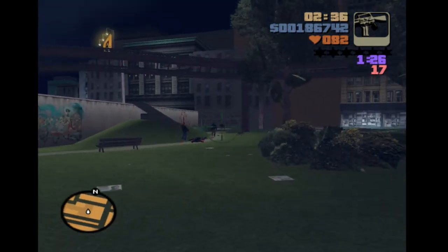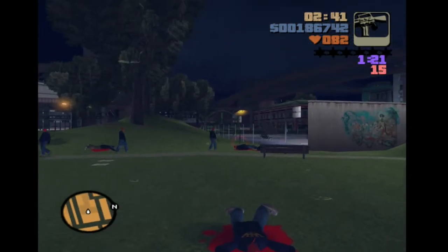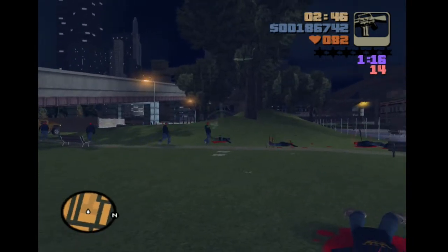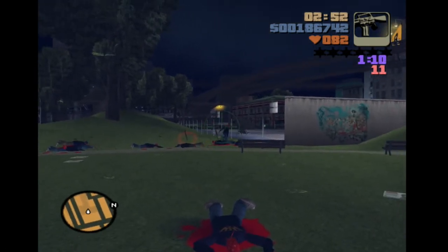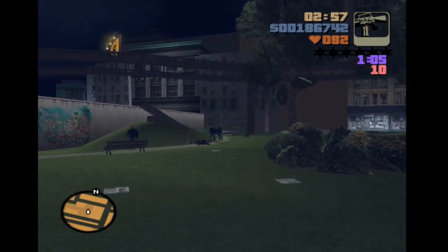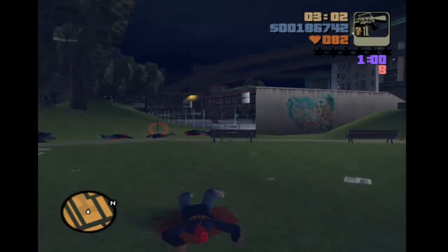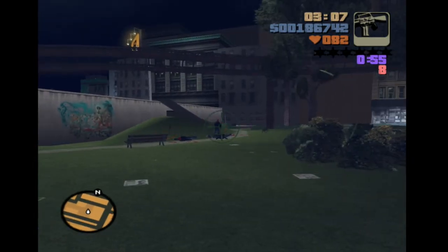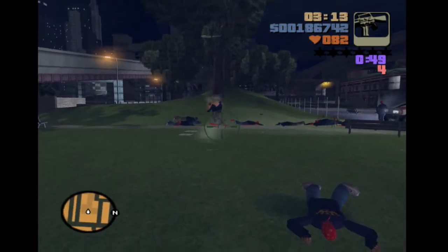You get given the M16, which is a pretty good weapon, but you cannot auto-aim with it — you have to manually aim, which is a little bit weird. The Diablos are not particularly well equipped; they're mostly baseball bats and fists. Some of them have pistols, but that's very rare, and from this distance they didn't really seem to attack unless they were on the walkway. It's just a case of getting your aim right with the M16.